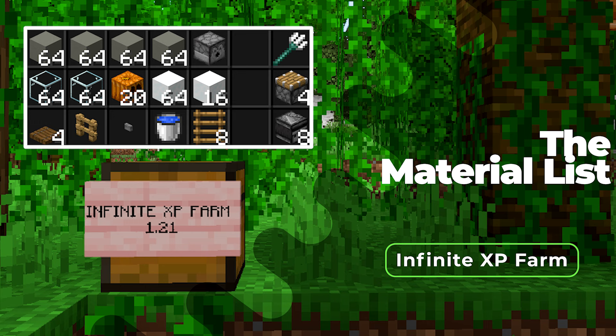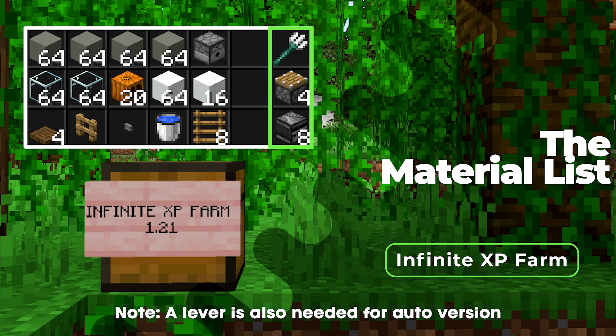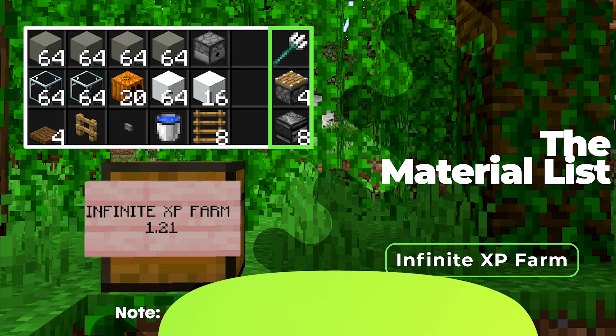Without wasting any more time, here's everything you need to build this farm. As per the light grey concrete, feel free to use any solid blocks of your choice except cobblestone blocks, as they can be affected by the potions. If you guys want to use the manual version of this farm, all you need is the items on the left. But if you're okay with a little bit of redstone and want this farm to be fully automatic, make sure to grab the trident, pistons, and observers.